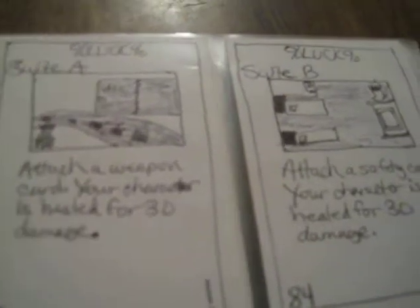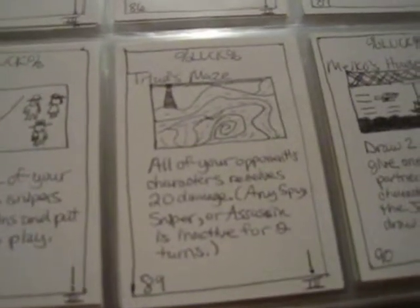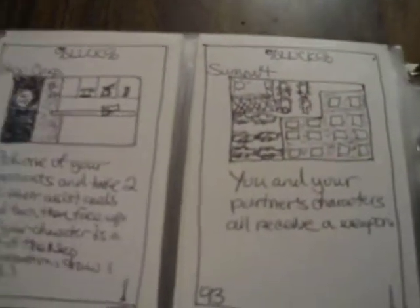You got the Sweets — the heal and items. Trap card: all your opponent's characters receive 20 damage, and any spy, sniper, or assassin is active for 2 turns. Page of Blood — one of the most powerful cards in the game. You and your partner just get full-handed weapons on the opponent on turn one.